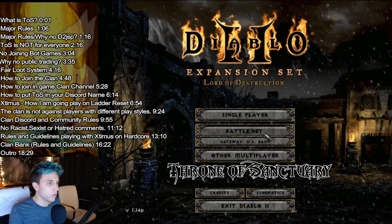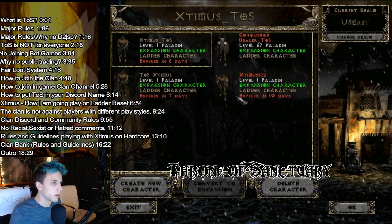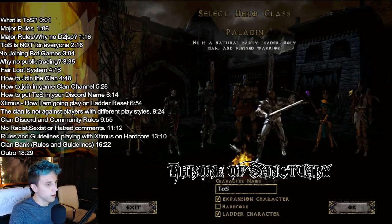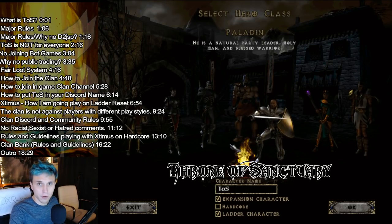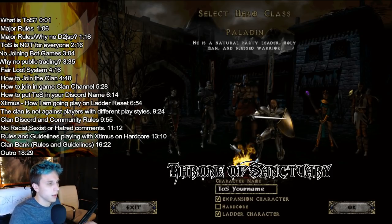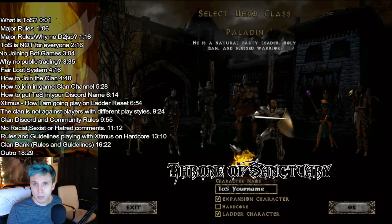The next thing I'm going to do is show you guys how to join the guild. If you want to put TOS in your name, all you have to do is log into your account, make a new character, and put TOS in the front of your name — capital T, lowercase O, capitalized S — and then underscore and your name. So if you want to be a part of the guild, you can just do that by representing the guild and putting TOS in your name on Diablo 2. That's optional.